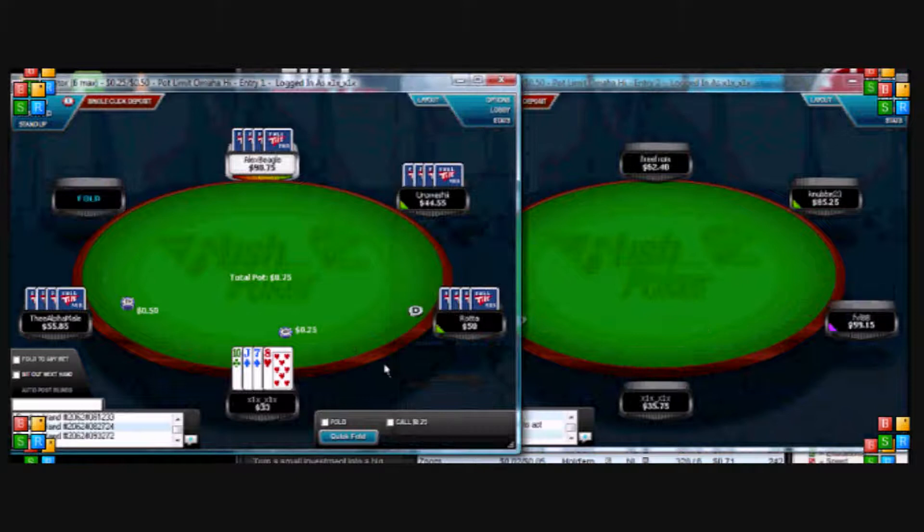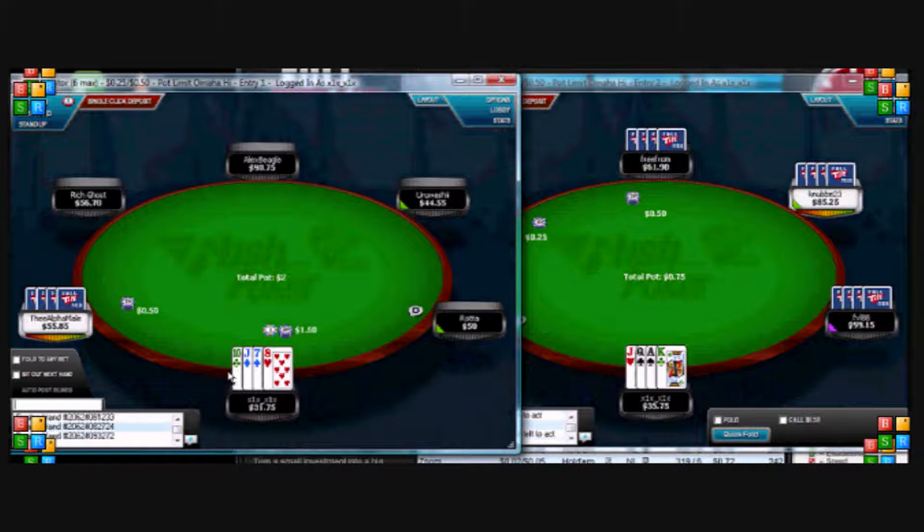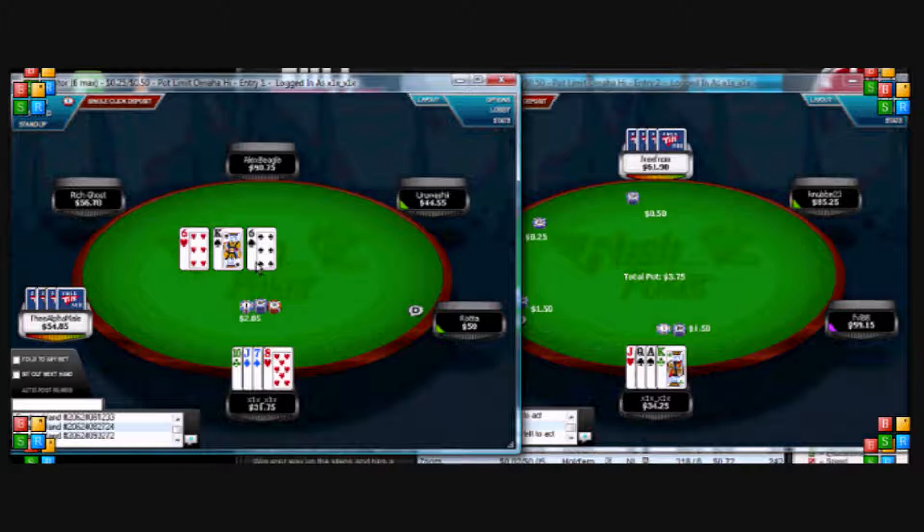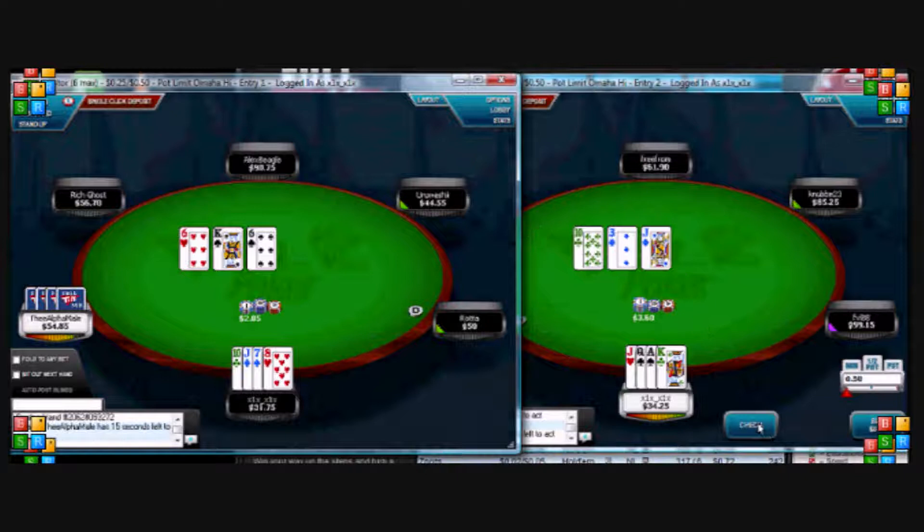Pretty garbage on the right. Quite a nice hand on the left — got four to a straight. We've got it heads up so we're going to raise it. We get a call but it's a pretty horrible flop, so I'm not going to continue with that. Got four to broadway on the right as well, and I'm just going to check-fold if the guy sticks in a bit.